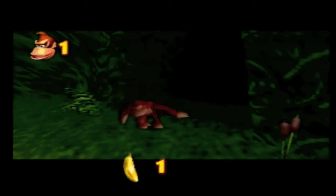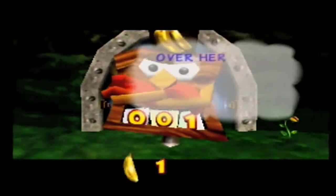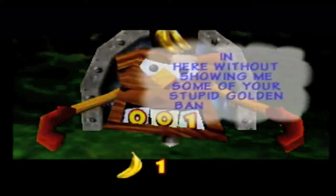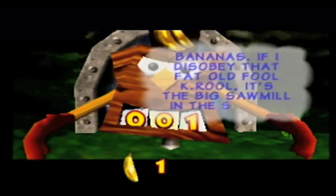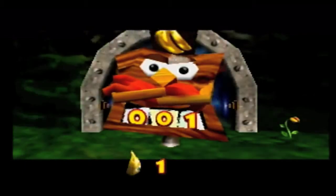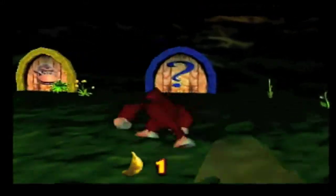One golden banana. Looks like we're going somewhere. Oh yes, I do remember this. "Over here, you dumb ape. I'm the mighty bee locker, and don't think for one minute you're coming in here without showing some of your stupid golden bananas. If I disobey K. Rool, it's the big sawmill in the sky for me." Shouldn't assume that the ape is stupid — Donkey Kong is very intelligent, after all.